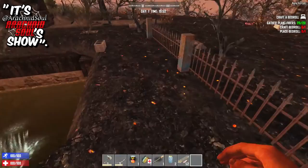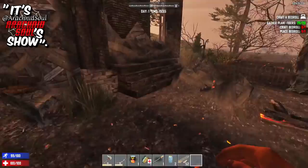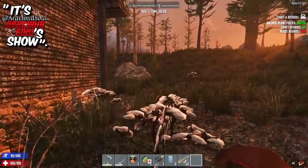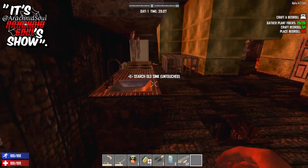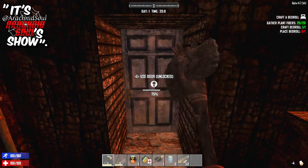What the hell is this? Some kind of sinkhole. I wonder what would happen if I actually jumped in there, but I'm not going to. I'm really just concerned with getting inside this house and setting up a little base. Come back next time because next time we're going to do a lot more of this. I want to hear from you in the comment section. It is your boy, Arachnid Soul, as always, on fleek.